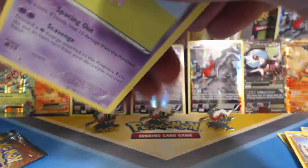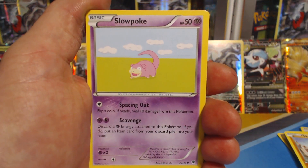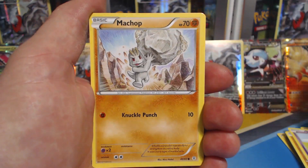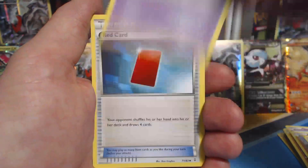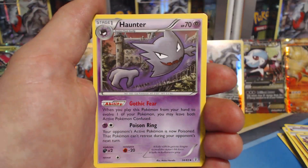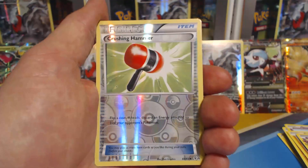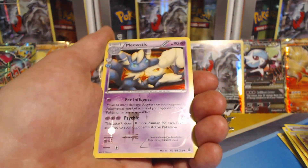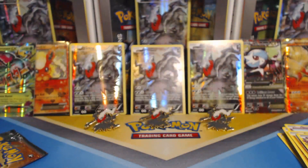I picked the right three boxes for this video, holy smokes. Or two so far — let's see about the third. Slowpoke, Machop, Paris, Fire Energy, Gulpin, Red Card, Haunter — man, I'm getting a lot of Haunters lately — Crushing Hammer, Reverse Holographic Meowstic, Radiant Collection, and a Dodrio Rare.